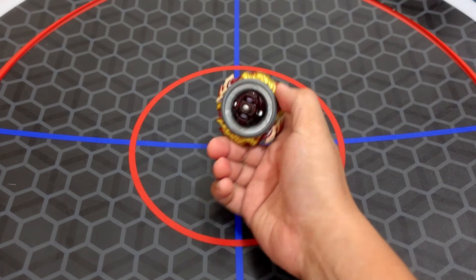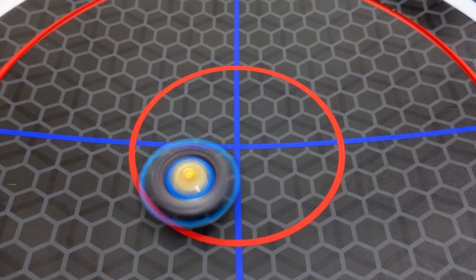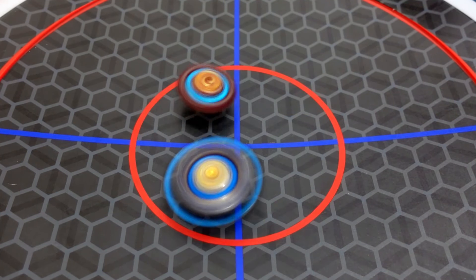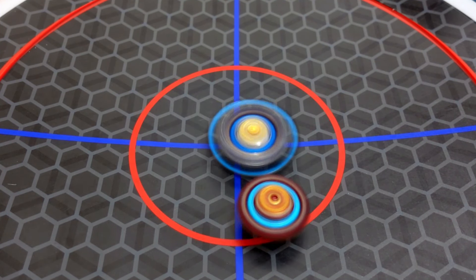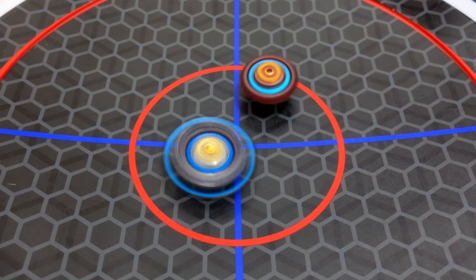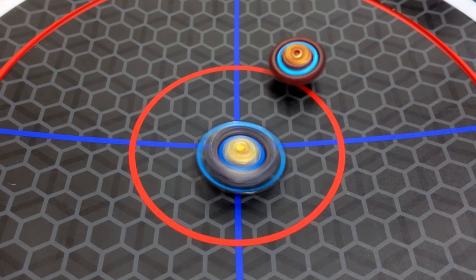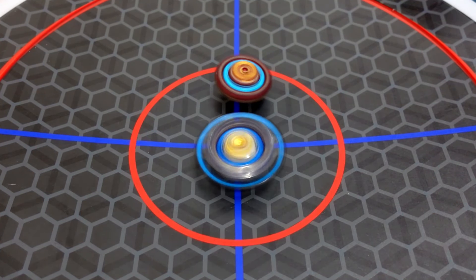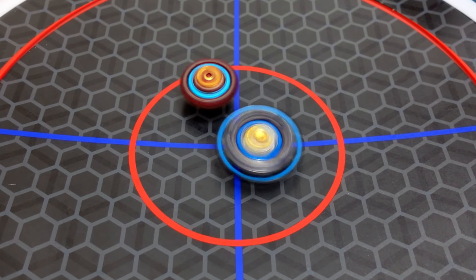Next opponent is Astral Spriggan. Free De La Hoya plus Daigo Kurogami versus Chopra Knight. Astral Spriggan versus Vanish Fafnir Beyblade mod — nice hit! The battle is really epic. The sound of the metal hitting each other is really insane.